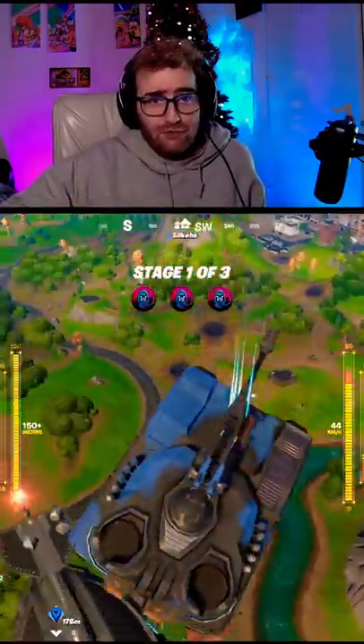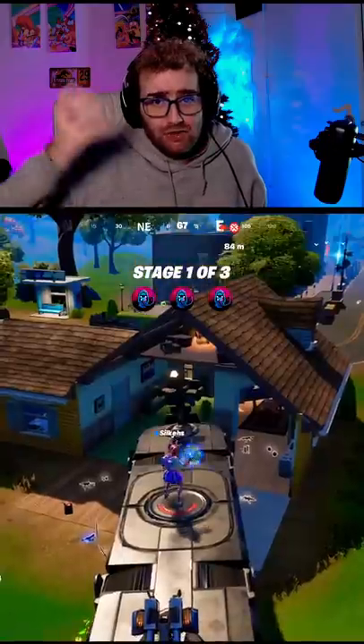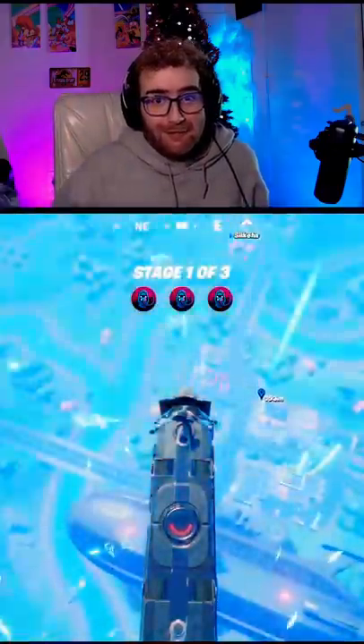All you need is a rift to go. Since the rifts take you above the blimp, as long as you're standing on the vehicle and you use it, then you're going to get launched on top of the blimp with your vehicle.